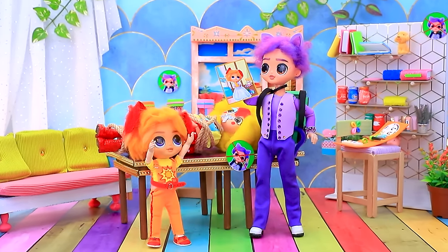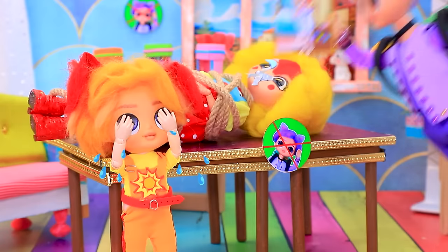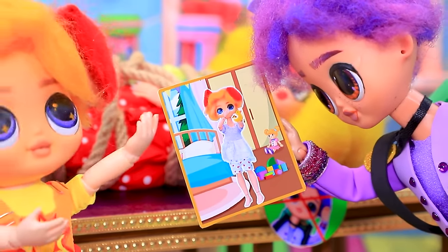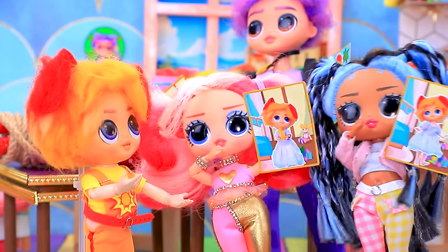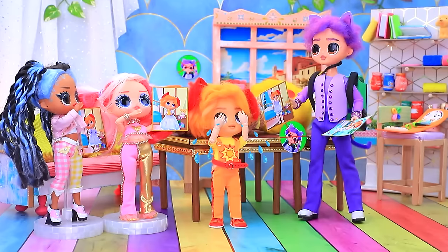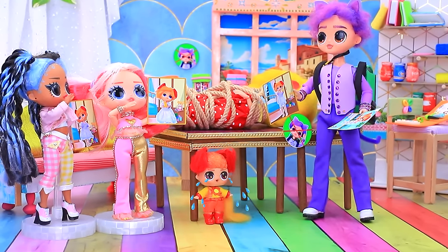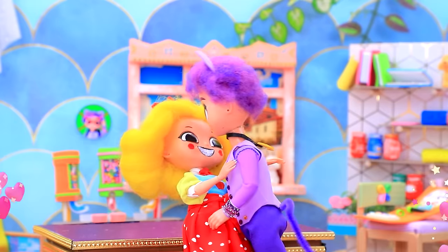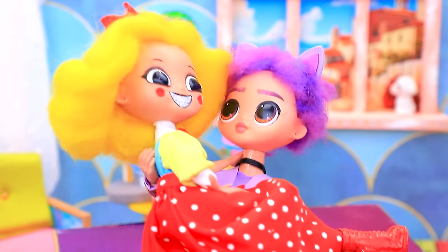Dog Day turns into a kid. You're evil! Want to see more? No - give it back. You look so cute in a dress. Dog Day becomes a baby. It's not fair. Let's get all this stuff off you. We're together again. Let's go home.